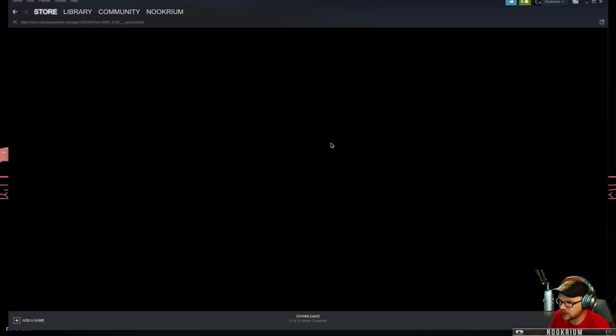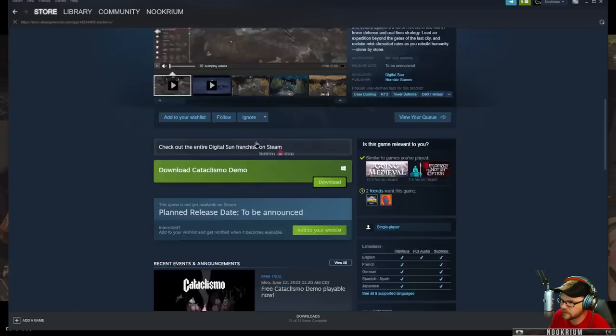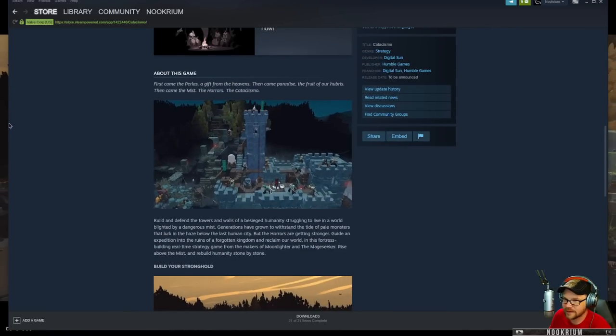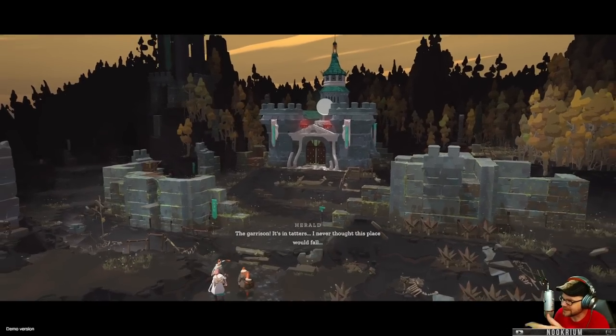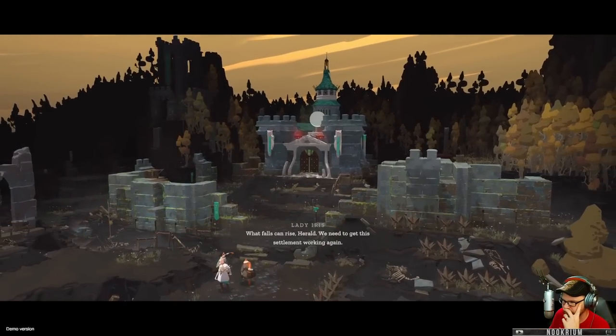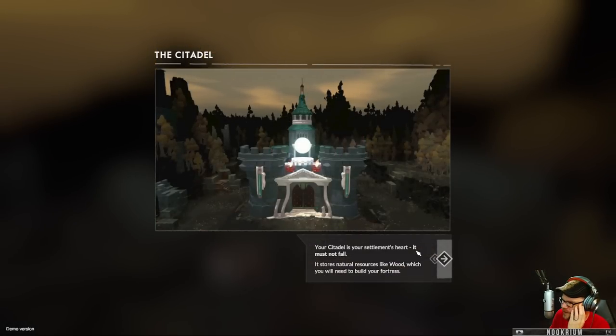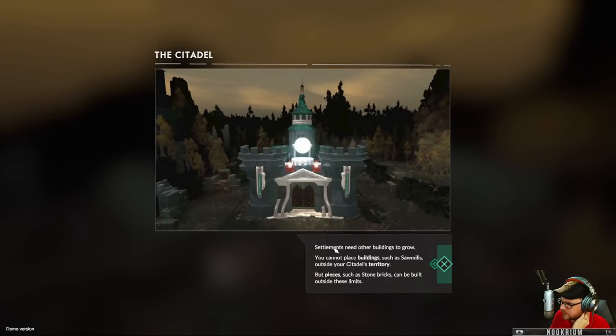We're here on the Steam page. The garrison — it's in tatters. I never thought this place would fall. What falls can rise, Harold. We need to get this settlement working again. The citadel is my settlement's heart — must not fall. It stores resources like wood. Settlements need other buildings to grow. You cannot place buildings such as sawmills outside the citadel's territory.